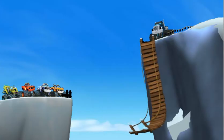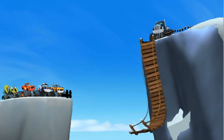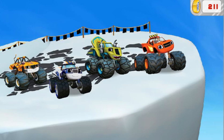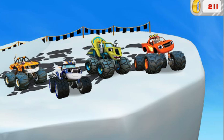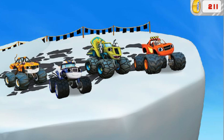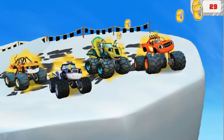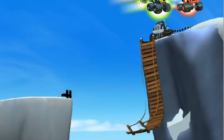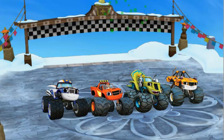Oh no — Crusher broke the wooden bridge so no one else can finish the race to the top of the world! All the golden tires we collected can help us build a blazing speed to jump across together. Click on us to activate blazing speed. Click on the golden tires to give us blazing speed. Let's race! Yeah, we made it!